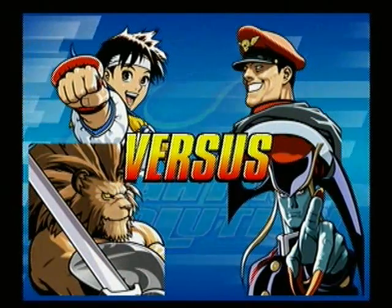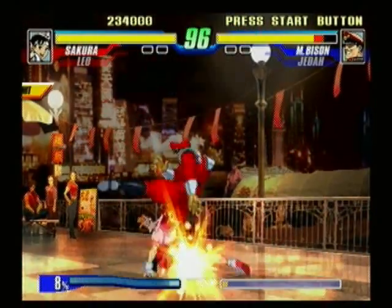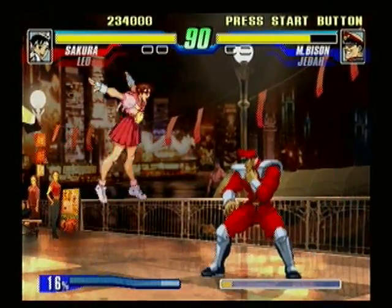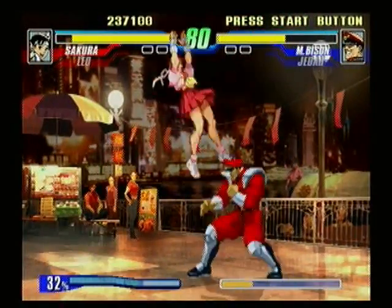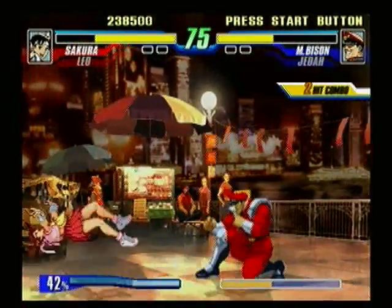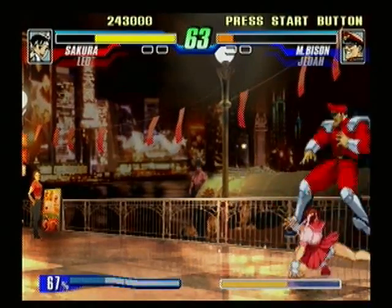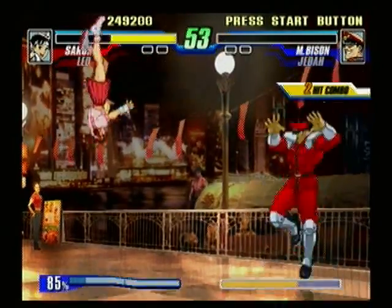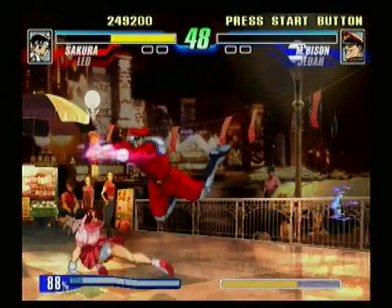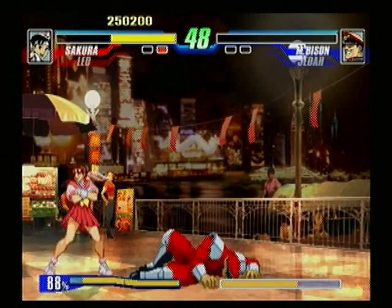Now we've got the two major bosses from Street Fighter and Darkstalkers at the same time — fantastic. What are you trying to tell me here, Bison? I don't know if you can tell what he's doing with his hand — he's either trying to roll some dice or something else. Get out of here. I don't like your face. How do you toss someone with your foot? I don't even know. Get out of here, Bison. So clearly I'm going to be fighting with Sakura the rest of the way, because Leo kind of sucks.